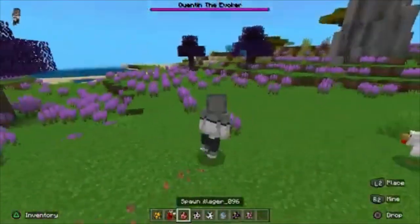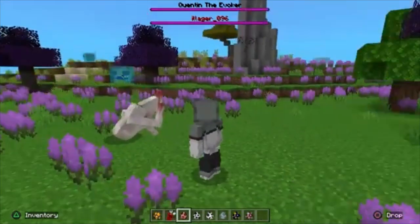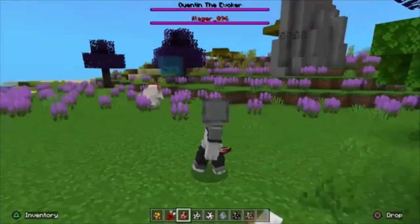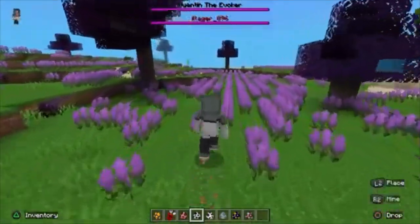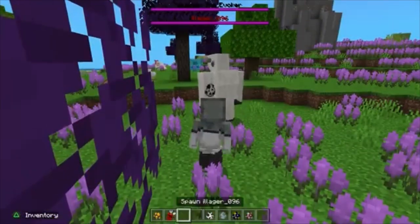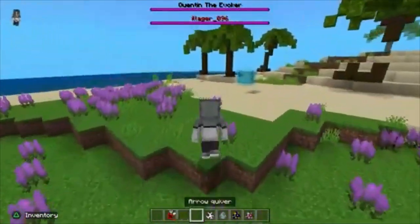All right, this is one boss which I think is probably the hardest one. You got Illager 096 — I know that's probably not something you would see in DawnCraft, but the mods I'm using just come with it. There it is. You got a Yeti — that's not the Yeti boss though. There's a bigger Yeti than that.